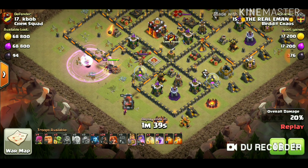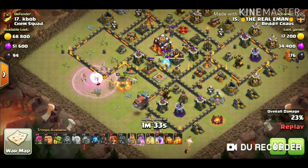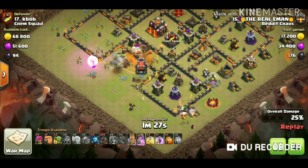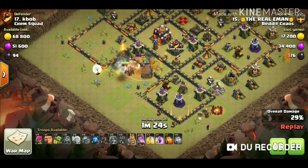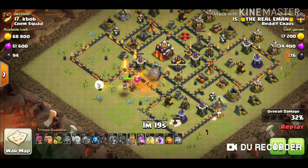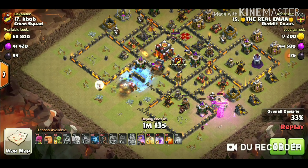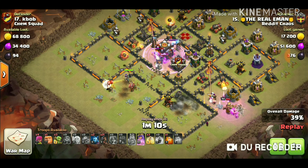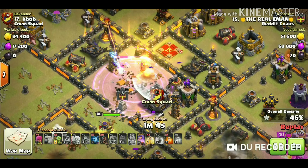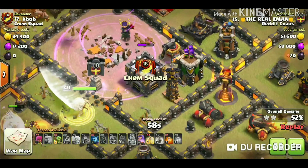He did the same thing as the previous attack. The CC came out with an ice golem and one walk. The wall breaker opened some walls, giving the queen support moving into that compartment. The ice golem froze the area, and luckily the healers are safe. Wall breakers came in with valkyries and all the defenses in the middle of the base are down.